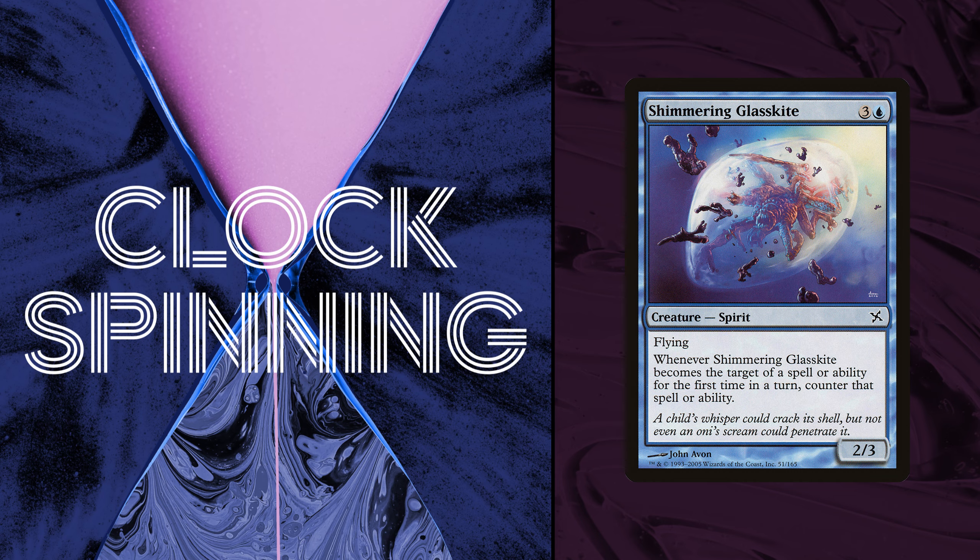Before we move on — anything on the art? I liked the other two Glasskites more. Jetting Glasskite has just incredible art, and Kira was great for its callbacks to older Magic art and Kev Walker's photo realism. This one is just kind of boring — just a monster in a bubble. The comment I wrote to myself: 'Enigmatic and sort of meaningless flavor text plus characteristically horrifying art with disembodied limbs and appendages equals peak Kamigawa.' Though maybe not peak Kamigawa — it's just baseline Kamigawa. Meh 2x, locked in.